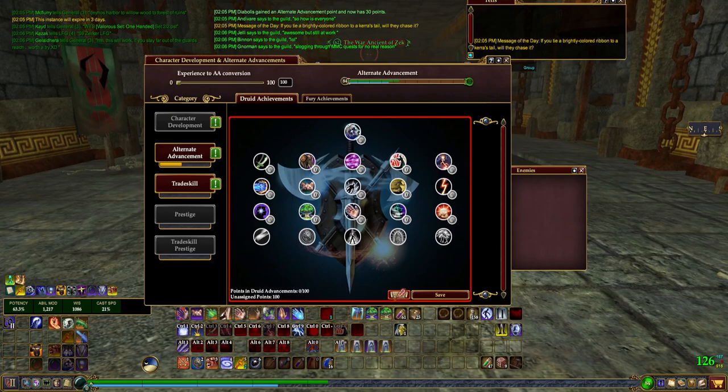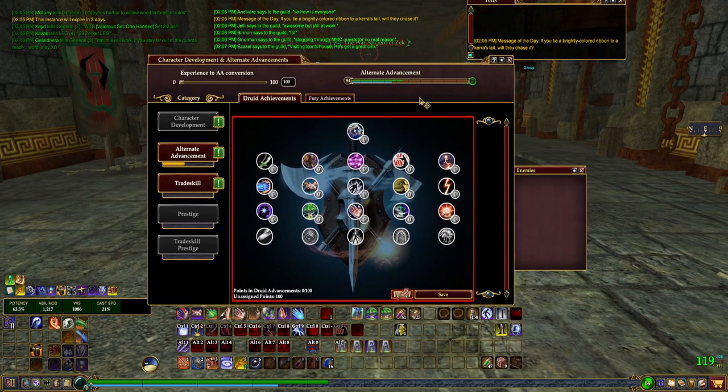Good day to all of you homies and homettes. Today we're going to be going over the Fury Alternate Advancement Tree, an AA setup for different circumstances. Primarily we're going to focus on a raid aspect with some healing and utility capabilities as a main priority of focus.